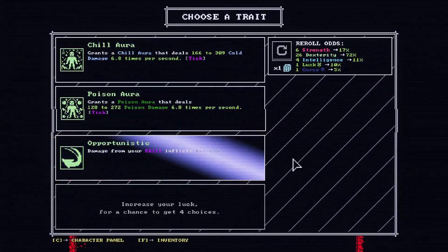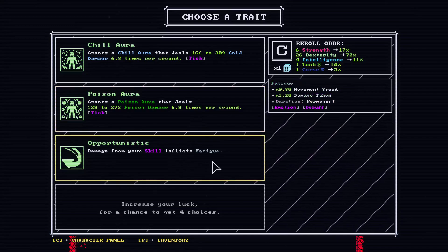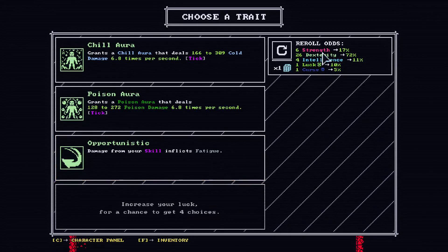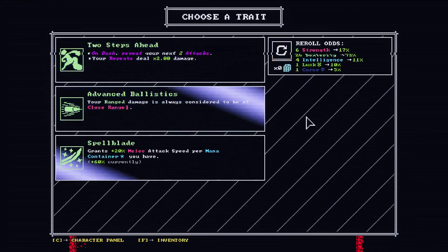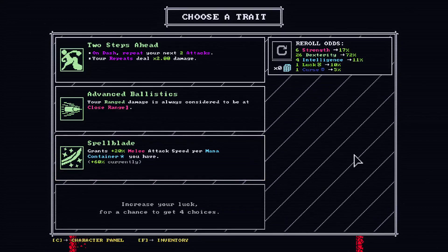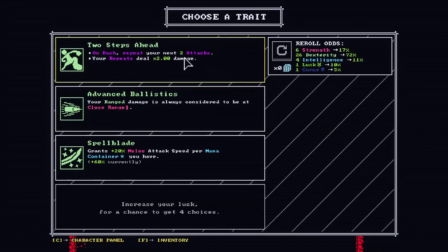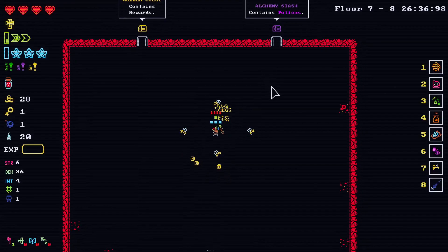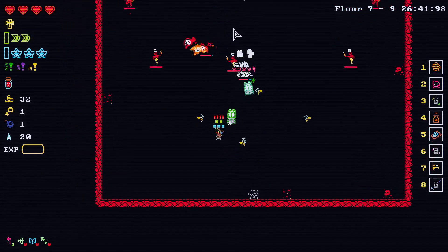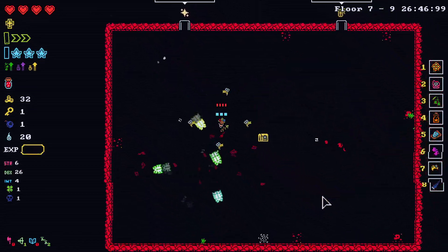You can reroll once. Grants chill aura. Grants poison aura. Damage from your skill inflicts fatigue — more damage taken, less movement speed. I'm gonna reroll here — our skill doesn't deal damage after all, I don't think. Grants melee attack speed per mana container you have. On dash, repeat your next two attacks — it repeats, deals double damage. Sounds great, I'll take it. Contains rewards, I'll take it. I don't think we'll find a pawn shop.